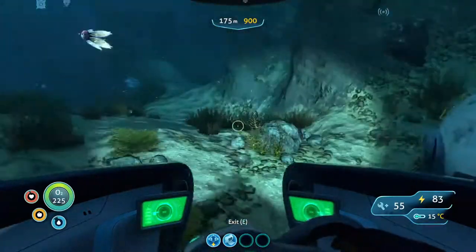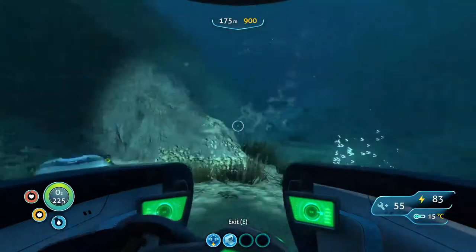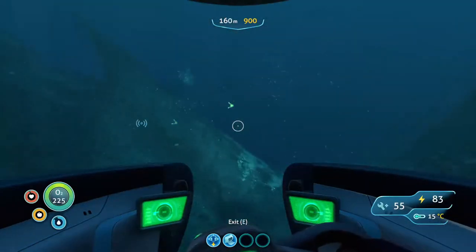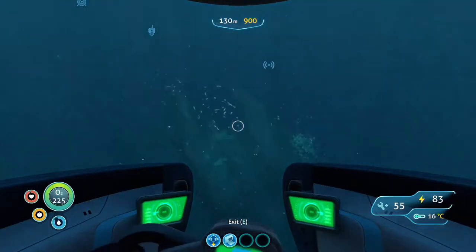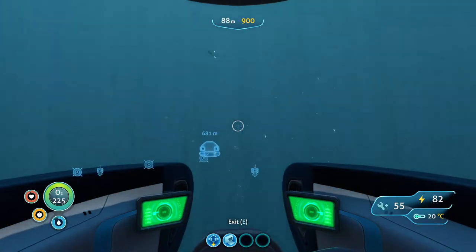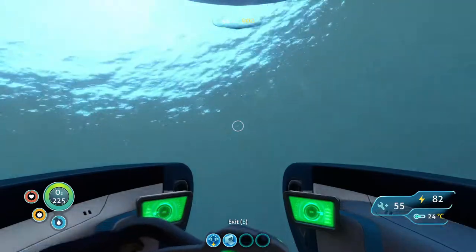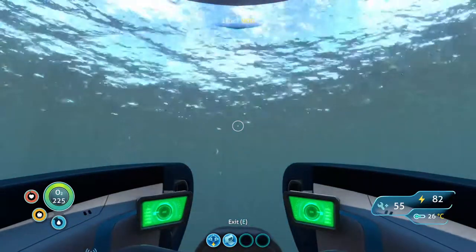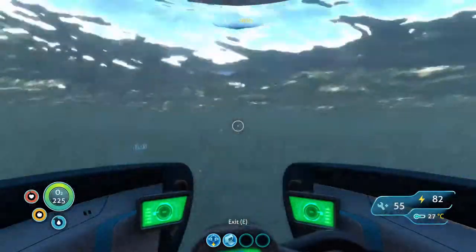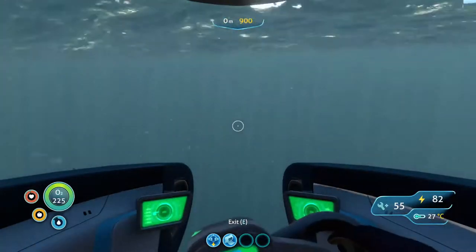So that was life pod seven and that was the one that was behind the Aurora. I don't know if there are any other life pods behind here — I thought there was supposed to be one still afloat behind the Aurora. Let's go directly above and have a look. We are right behind the Aurora — I don't see any life pods floating up here.